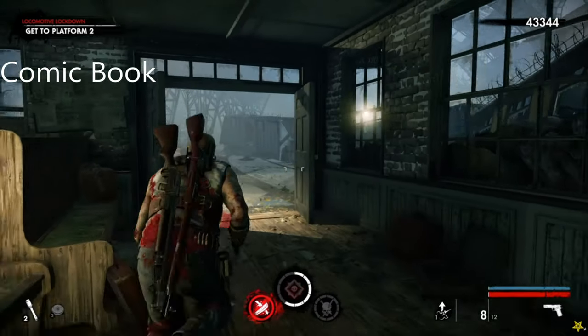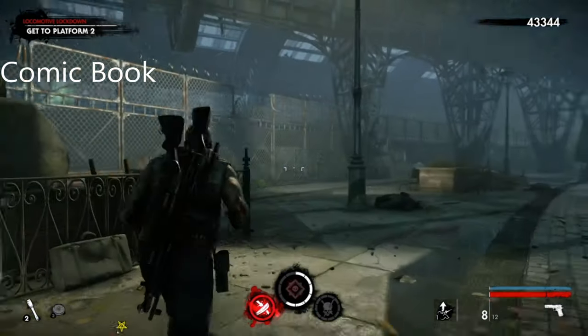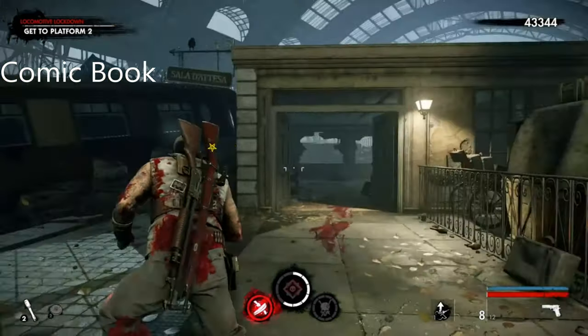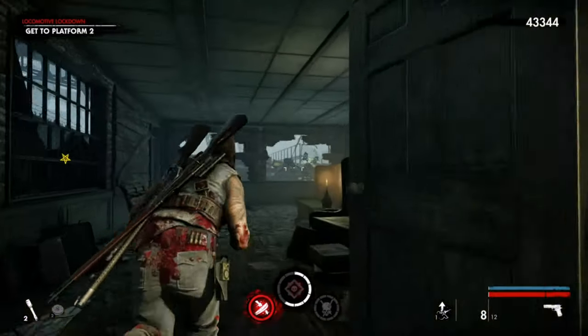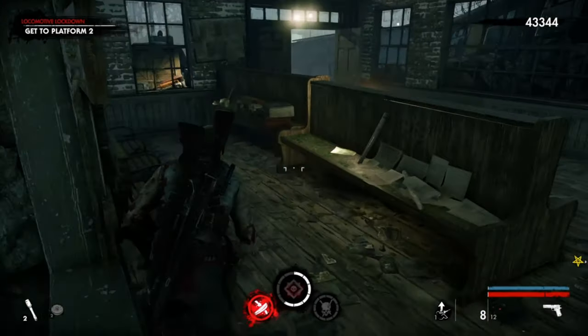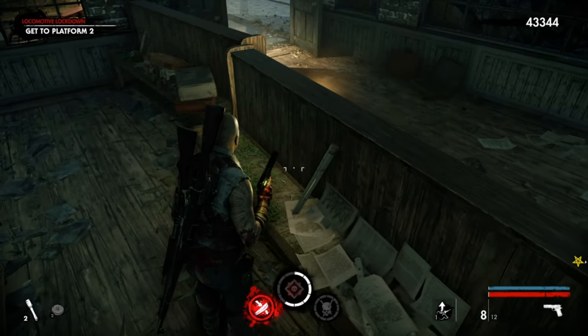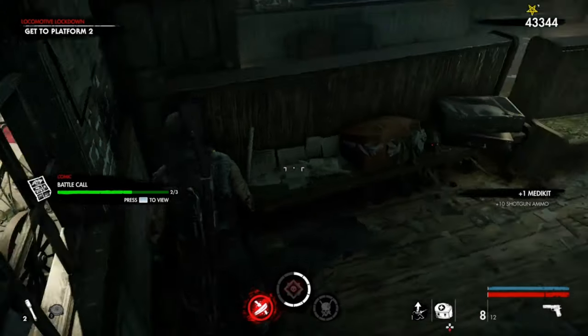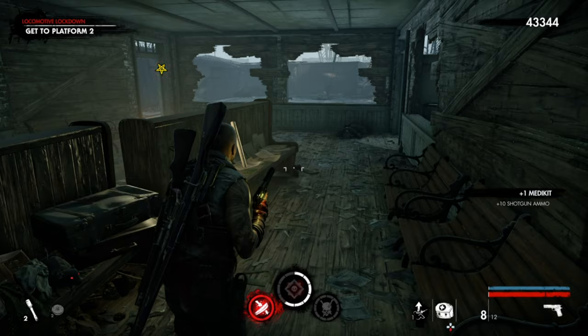Okay, the next comic book on chapter one is right here. You need to get to platform two, go through this particular building, kill every single zombie, and it's just to the right here. There you go, that's two out of three comic books. On to the next one.